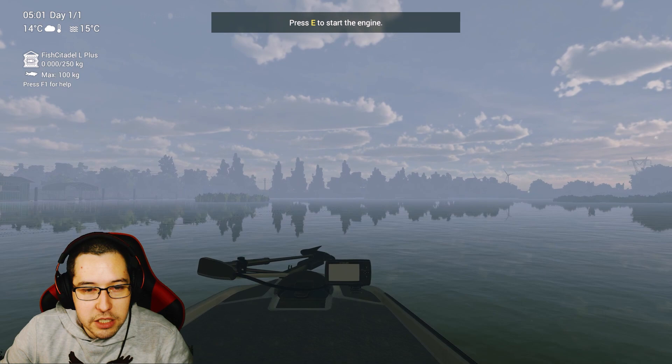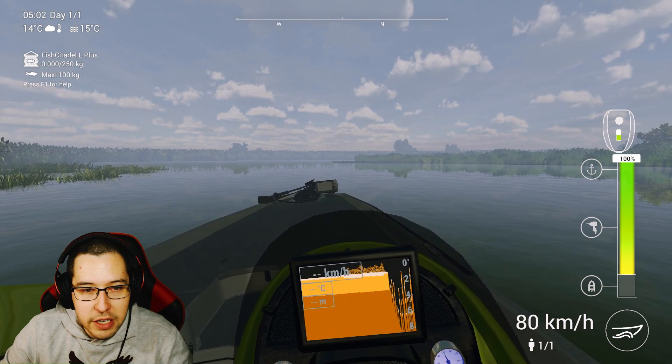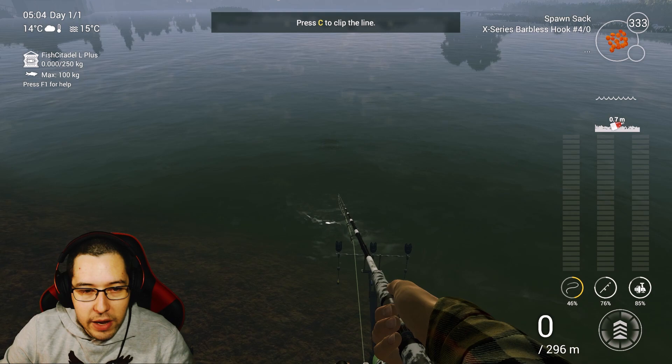For this spot you will need a boat, so we're going to go over to the boat spawn and hop in. We're going to go to the left, and I'm sure you've seen people fishing here before — this is the really close sturgeon spot. Just go left and it's right here on this peak. This is where you want to fish. It's got to be nighttime, but I wanted to show you what it looks like during the day because it's a little bit easier to see.